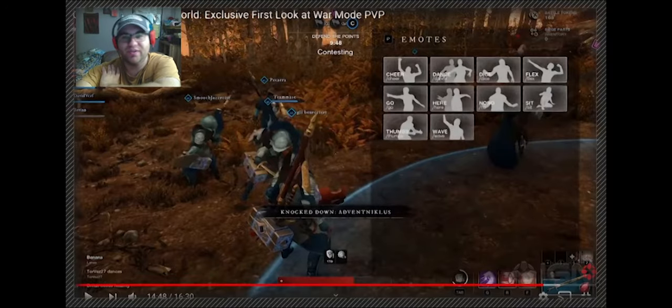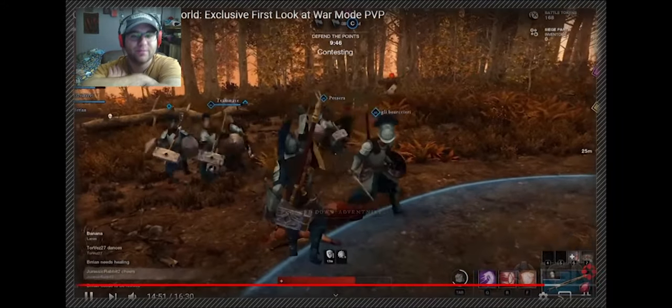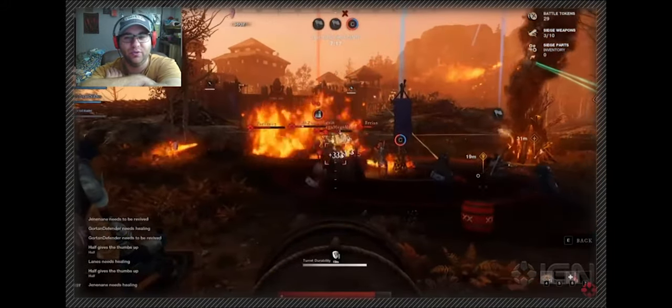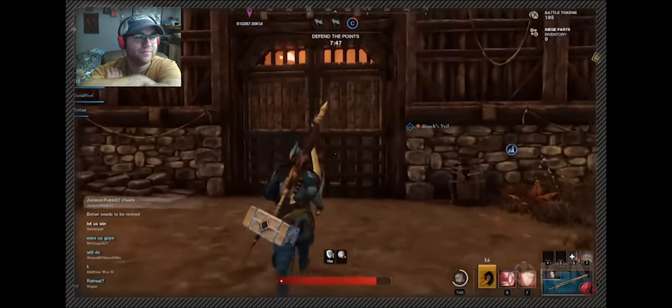Let's look at the emotes quickly. You've got Cheer, Dance, Dice - nice flex - Sit, Thumbs Up, and Wave. For those of you who like to gloat, they do not have a teabag emote yet.